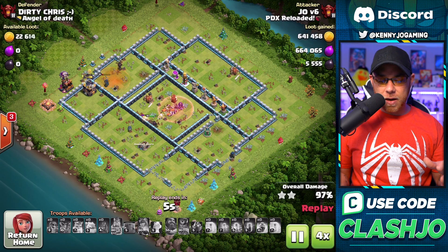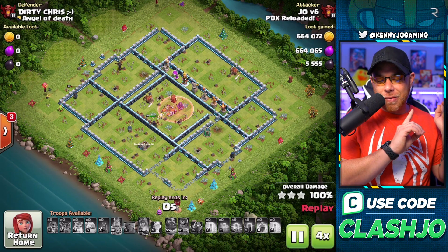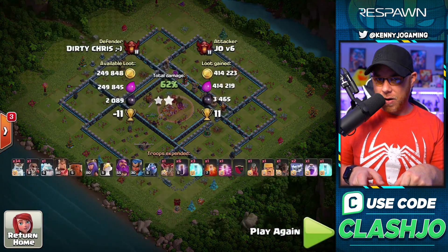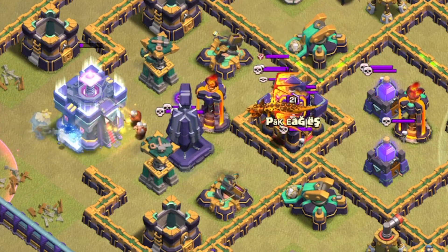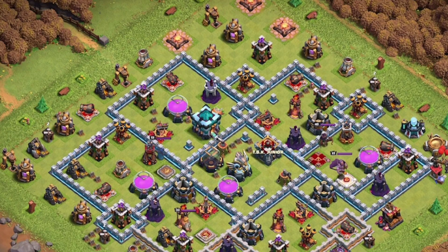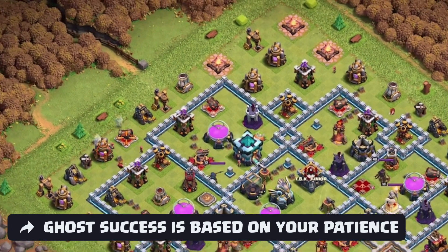We were still able to pull it off — you can definitely take down center-placed Town Hall villages with this army. At Town Hall 12, you can bring 31 Royal Ghosts. We do bring Poison spells in these armies in the event there are Clan Castle troops.